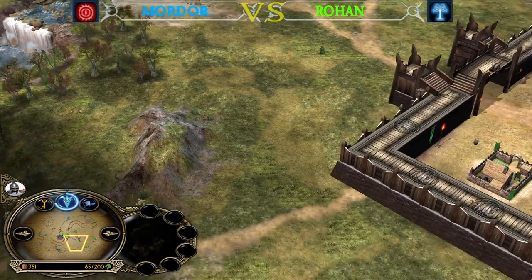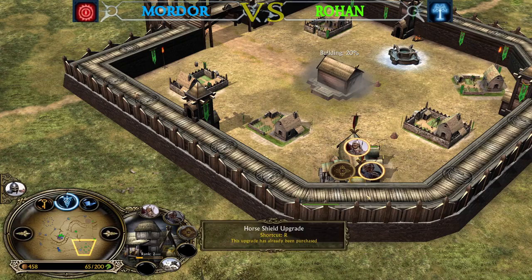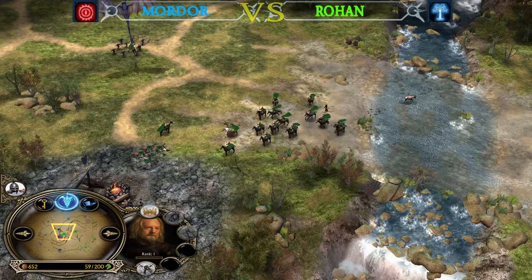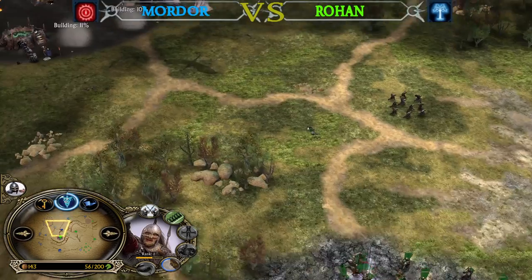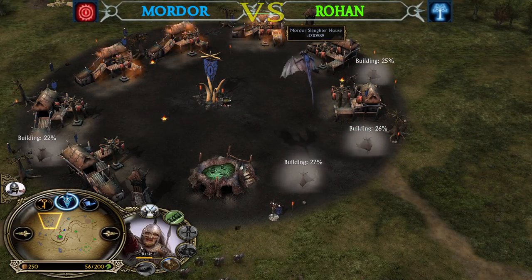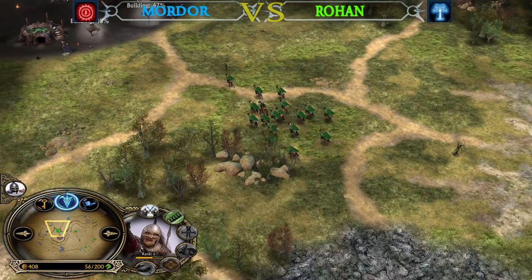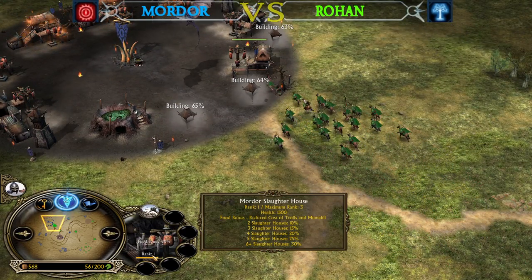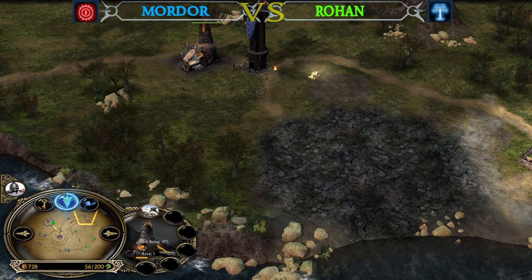Jesse purchased the Horseman Shield upgrade from the Stable level 2 already, and with the help of Theoden's 50% damage and armor leadership, these Rohirrim won't take any damage from the towers anymore. Unlike an Isengard base with furnaces, the Slaughterhouse base from the Mordor faction is much more vulnerable to base rushes — Slaughterhouses have only 1500 health at level 1 while a Furnace has 3000 health at level 1.